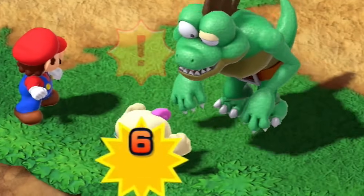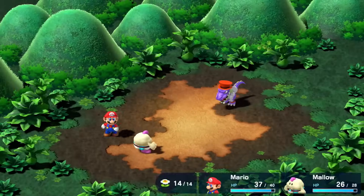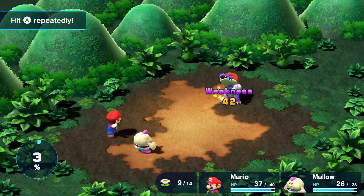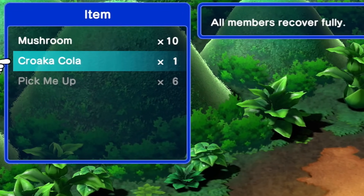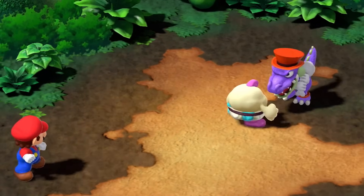This area is also home to the first Kroko fight. He's weak to fire, so I spammed some extremely pathetic Fireball attacks, until I realized I forgot to buy FP heals from the Mushroom Kingdom shop. Thankfully, I was still able to get through by spamming regular attacks and healing every so often.